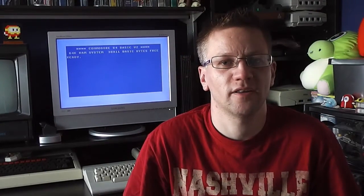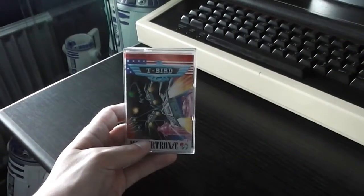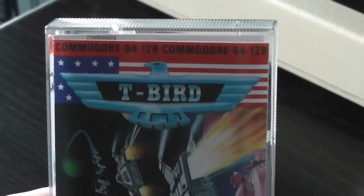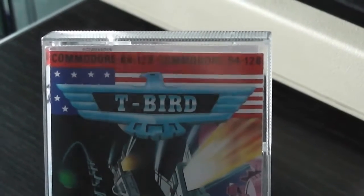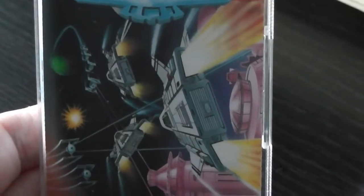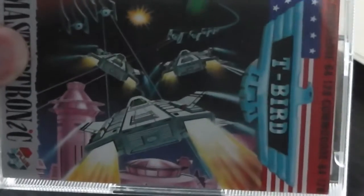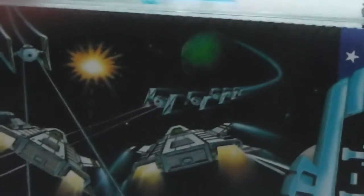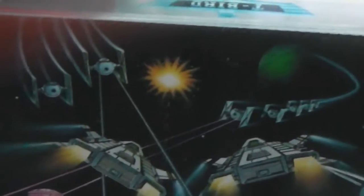For our next review I'm going to take a look at a Mastertronic Plus release from 1989 which goes by the name of T-Bird. I've also got the Amstrad CPC version so I'm going to do a little comparison at the end of the main video. This is a Mastertronic Plus release with a rather extravagant logo of the T-Bird inside an eagle and some American flag graphics. The artwork shows spaceships flying and something that looks suspiciously like TIE Fighters going into battle.